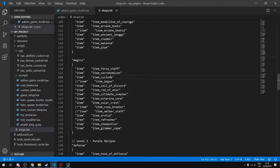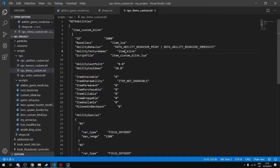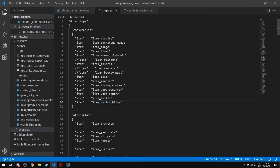To add a new item, in the consumables section add 'item_custom_blink.' This will add your custom item to the shop. Make sure the name exactly matches the key value file for your items — if you rename it to 'item_custom_blink_2', it won't appear because the key value name is different. Avoid changing these names often, and if you do, update the shop file accordingly.